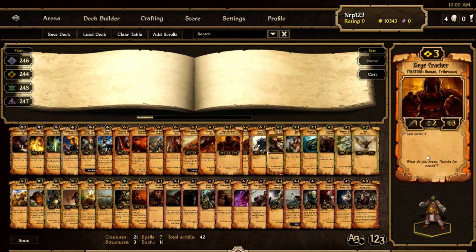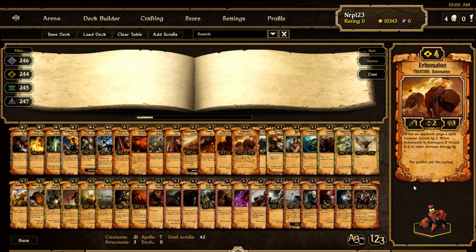Siege Cracker is essentially the same scroll but with updated wording — now it just says Idle Strike 5 as a keyword. Echo Matan changed a little bit — now it only triggers if attack is two or more, whereas it used to be four or more. So this is kind of like what it was before the last change, but now it has three health instead of four.